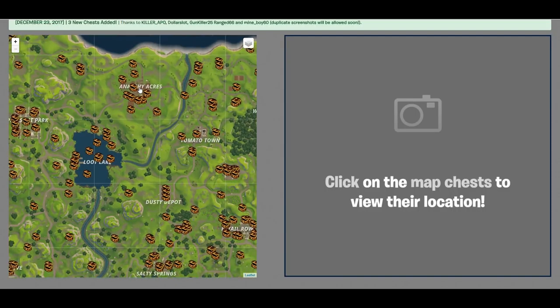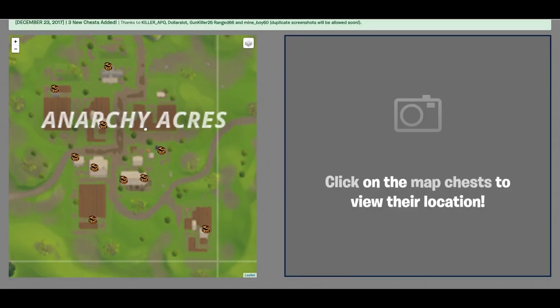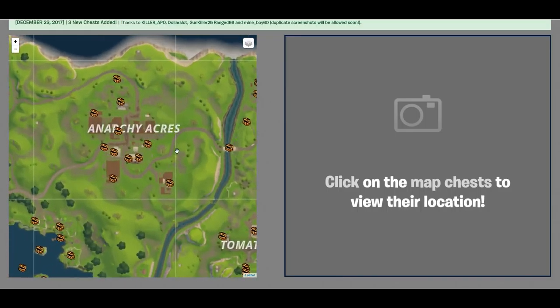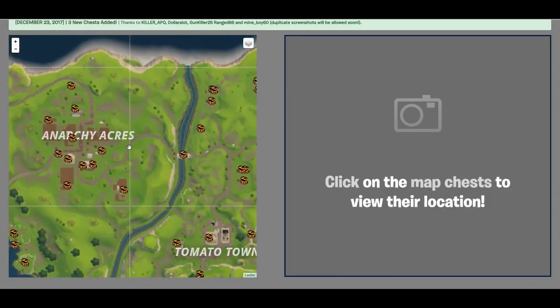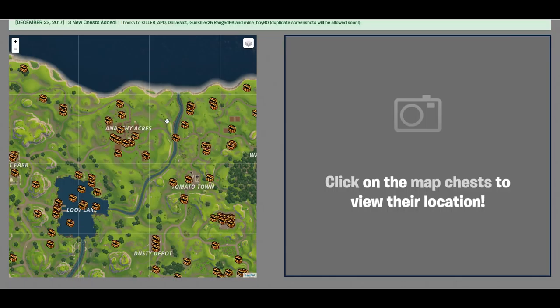Let's say we go to Anarchy Acres — we can zoom in and see exactly where these chest locations are. As you can see, there's one, two, three, four, five, six, seven, eight, nine, ten, eleven in the vicinity of the actual place itself. You can plan out where you want to go — you could go down this path, get this chest, that chest, that chest, and these two over here, and kind of plan out where you want to go to get the best loot.